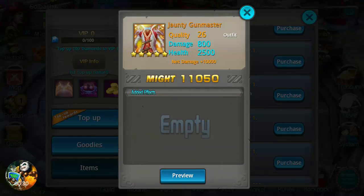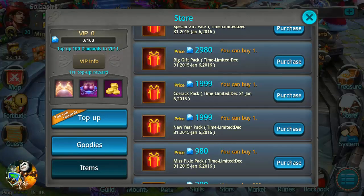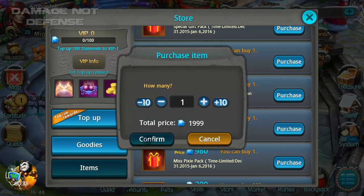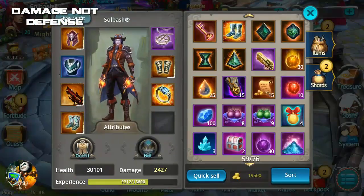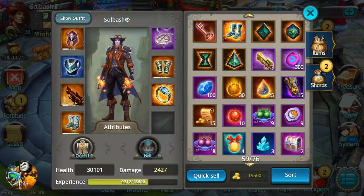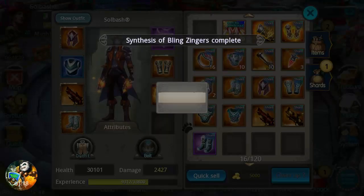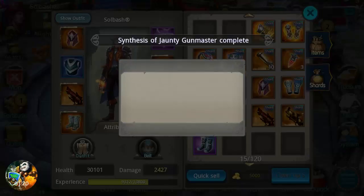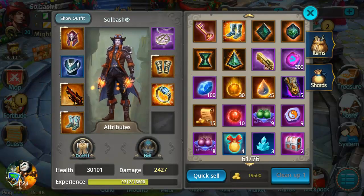It's got this outfit here, but look at this — right under it it's got 10,000 net damage, which is insane for an outfit. Also the weapon has, I believe, seven percent defense reduction — that's pretty awesome as well. Now if you're going to be looking for these, they're actually going to be in shards. You're going to have to combine them together first before you can actually use them.